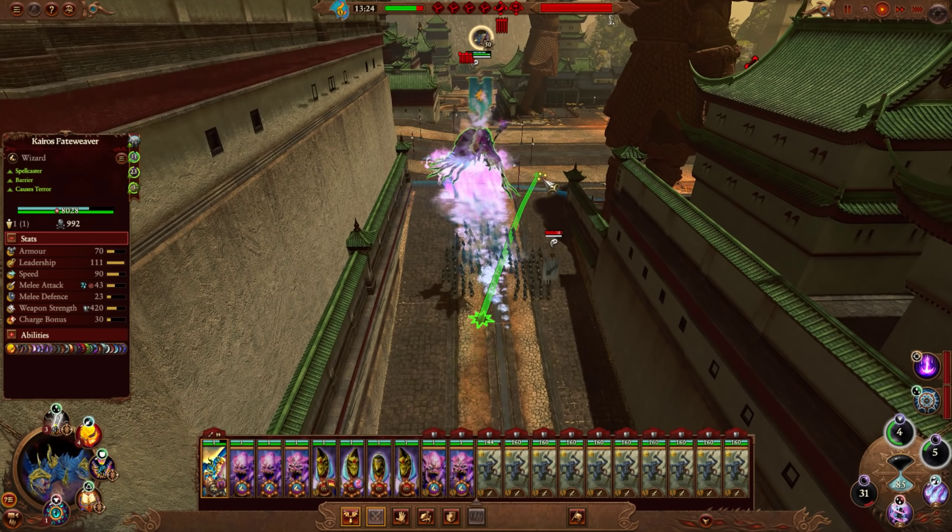This spell here is totally bugged — don't get it, it doesn't work. You might think you could use Glean Magic to try to trigger it — it doesn't work. Same thing with Arcane Surge — it doesn't work. The spell just doesn't give you reserves back. There are a bunch of spells that are just totally bugged. Some things work, some things don't. Notable examples: death magic works, the Jade Amulet for Cathay works, the Chromatic Tome works, the Forbidden Rod works.